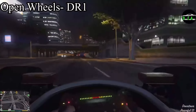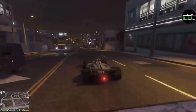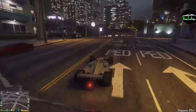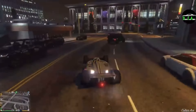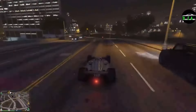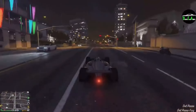The open wheels class — a class that should be one of the biggest in the game, but Rockstar decided to make it and then forget about it. In my opinion, the DR1 is the most underrated. There are only four cars in this class: the R88, the PR1, the BR8 (or whatever that one's called), and then the DR1. The DR1 is just gorgeous. It's the second or third fastest in the class, I think, but almost all the open wheel cars are competitive enough to be used anyway. The DR1 is just sexy.